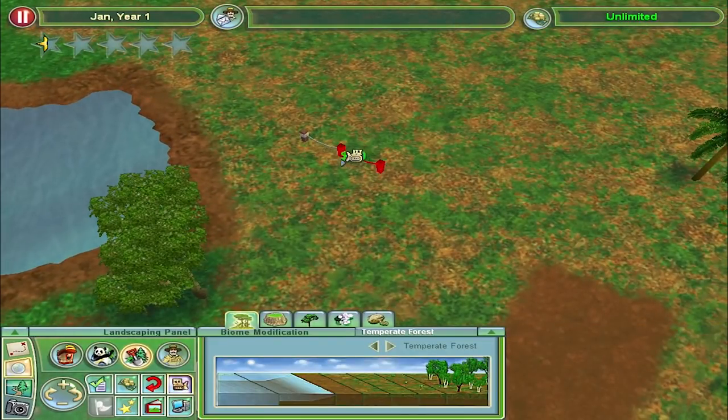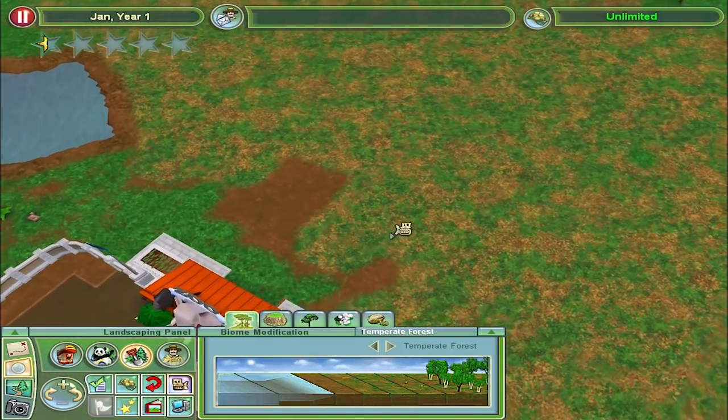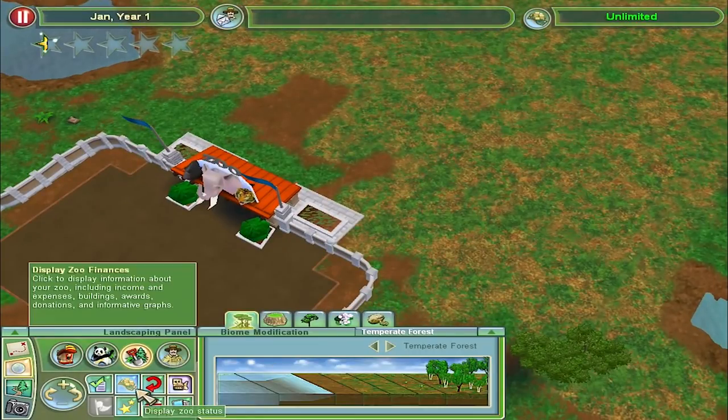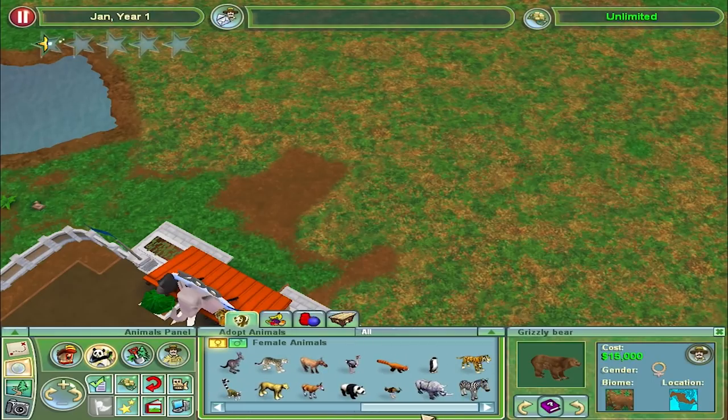There's a little bit of fence there we've got to get rid of. So here's our sort of starting area. Let's clear that out. What animals do we have? They're all unlocked — we're playing sandbox. I think there's 30 to choose from.